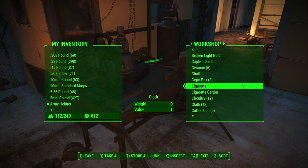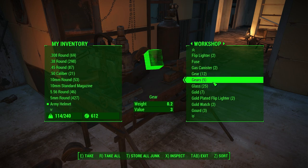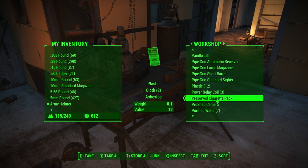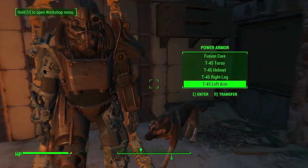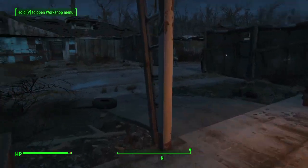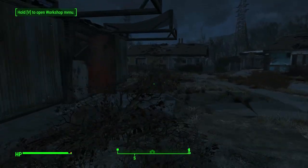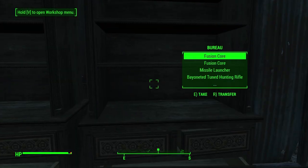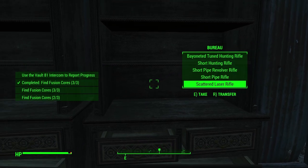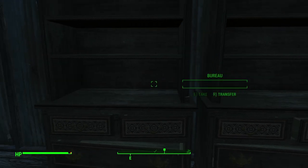How unfortunate is this? Yikes — got cigar boxes. Apparently I put all my stuff back in here. If we're heading down to a place where we can buy stuff I want to make sure my inventory is full of things that are actually useful. We got packs of cigarettes — those usually sell for like seven caps a pop. Pre-war money, that'll do for right now. Apparently I ditched my fusion core somewhere. I may have stored them in this cabinet over here — let me take a look just to ease my mind, it's beginning to bother me. There they are.